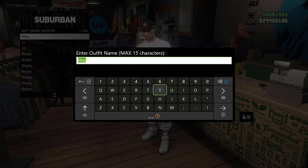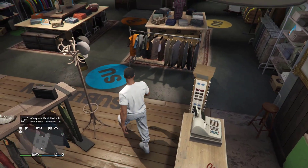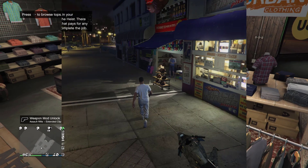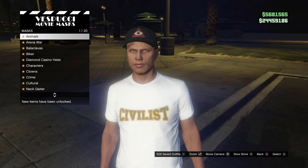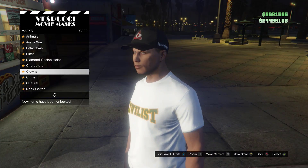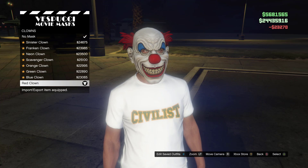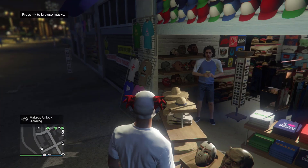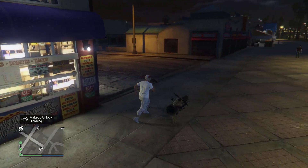You can serve it anywhere you like — it doesn't matter. Once you guys serve it, make your way to the mask store. At the mask store, go to clowns and buy the red clown mask.